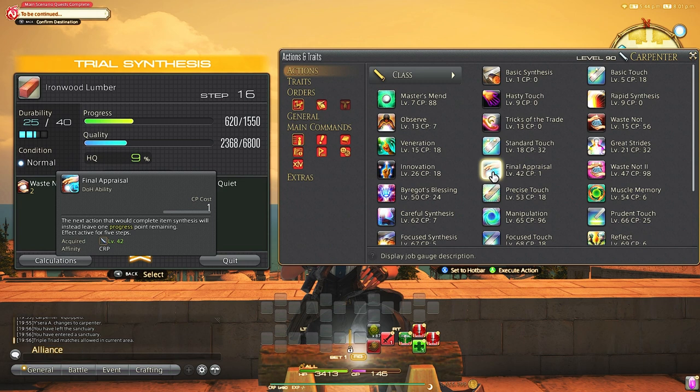Final Appraisal has less usability for different types of crafts. Use this in order to not accidentally finish a craft before you get it to high quality. It has a specific place so you won't be using this much as a regular crafter — it's a bit more niche.